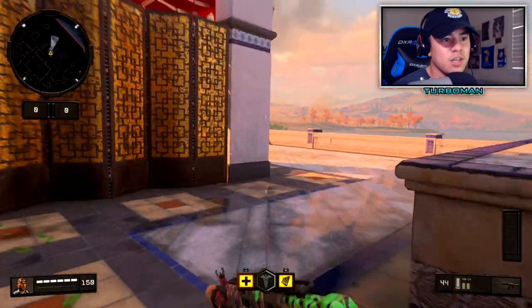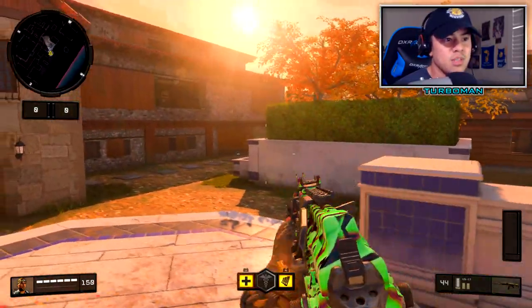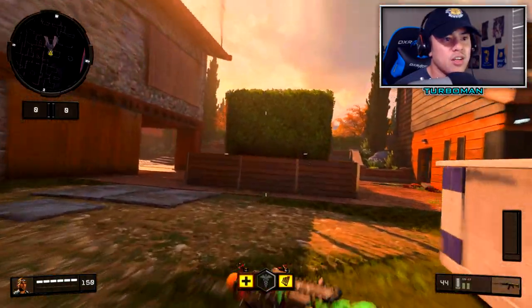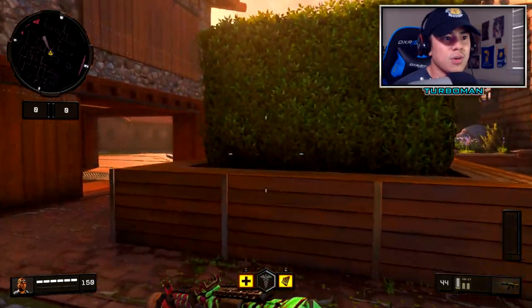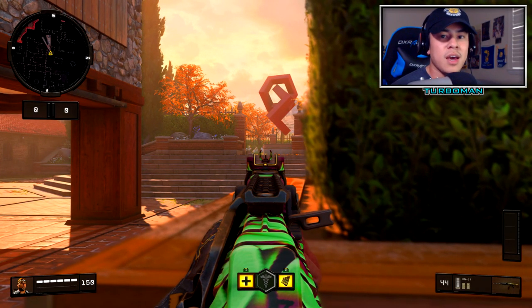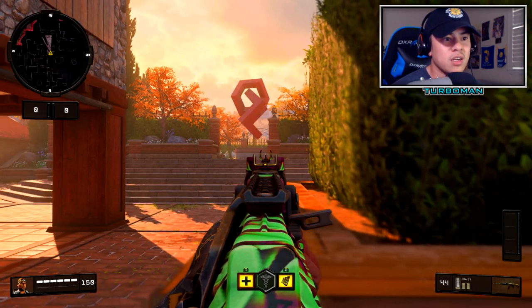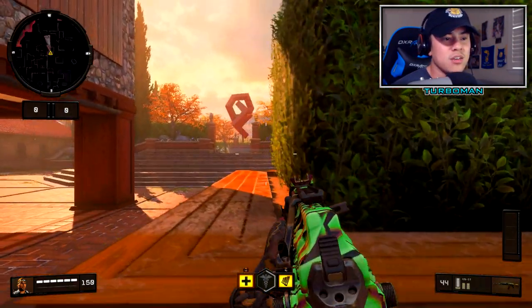After clearing that area, rotate over here and pre-aim down that line of sight because enemies could be rushing through. Then make your way into their spawn. This is where the strategy begins — use this as cover, pre-aim over here, and keep an eye on the kill feed. When you see enemies dying on the kill feed, that's your cue to be more alert of the spawn right here, where enemies will be running down these stairs for easy kills.